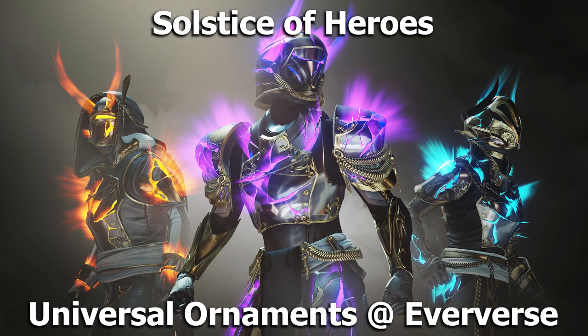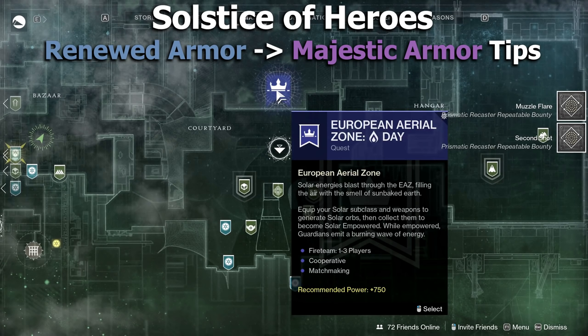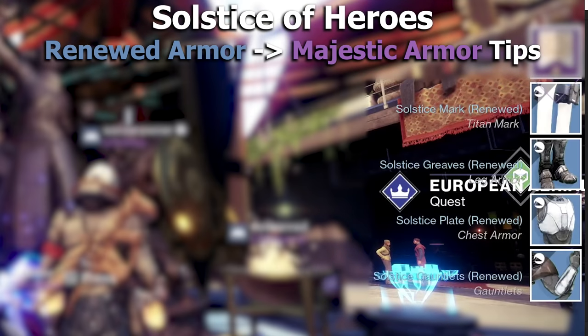When you come in, load into the tower and talk to Eva Levante. She's going to start you off in the quest and give you a helm. Make sure you equip the helm before you do anything else. Then once the helm is equipped, boot up into the European Aerial Zone — you can find that on the Director or right next to her. Complete one full run: shoot the bosses, kill the enemies, find the treasure chests. Then head right back to the tower, talk to Eva Levante — she'll move the quest forward — and meditate at the statue between her and the European Aerial Zone launcher. That will give you the rest of the armor set.